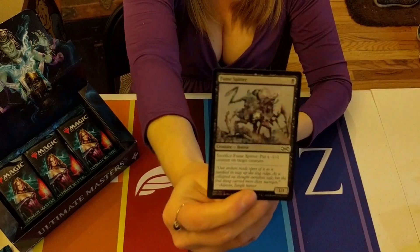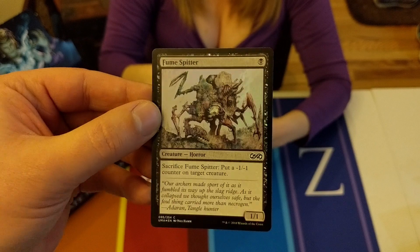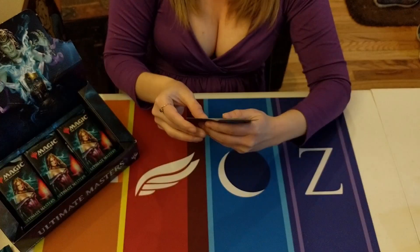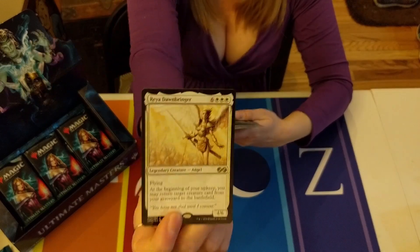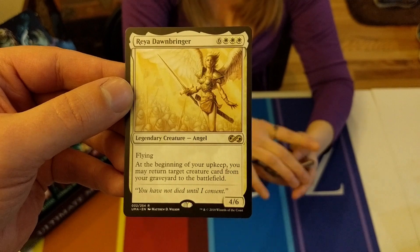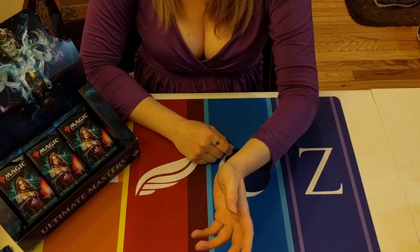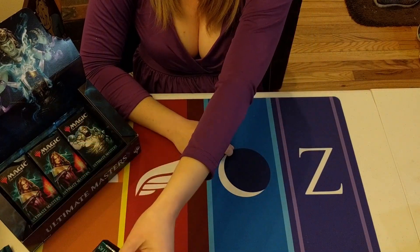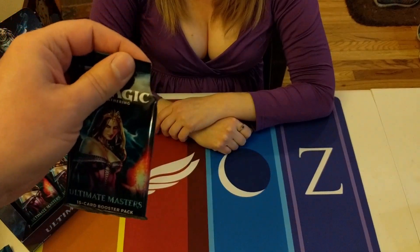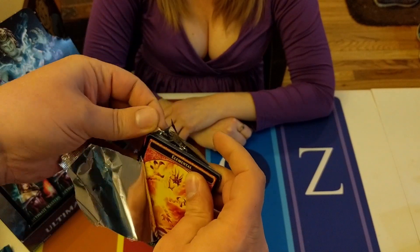Fume Spitter is the foil - that looks cool actually, the sky and the little smoke plumes coming out of his back. Rhea Dawnbringer - she's not worth anything but she's still cool. And look at that - we got three Lilianas! Triple lilies, come on - it's like getting three cherries, except these ones are a lot more attractive.